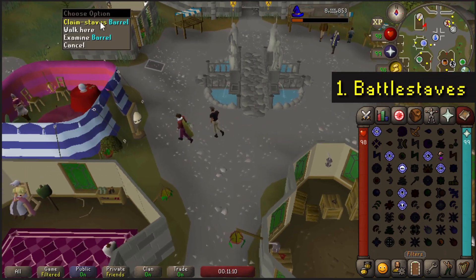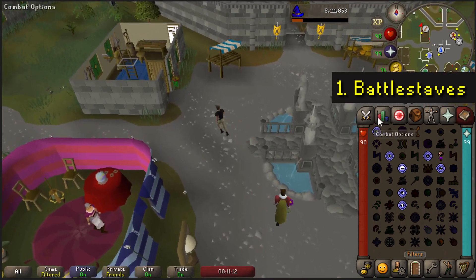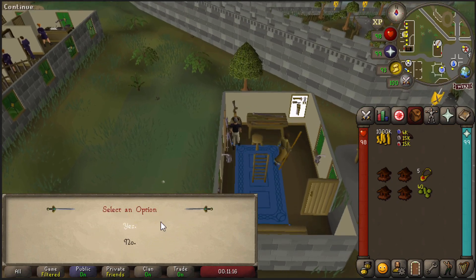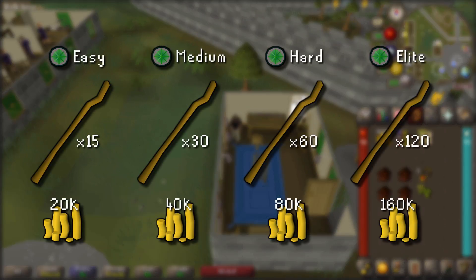For this you will need to have completed one of the Varrock Diaries. Zaff will sell you a specific amount of battle staves at 7k GP each, depending on the tier of diary you have completed. On screen you can see the profit per tier for the current margin.